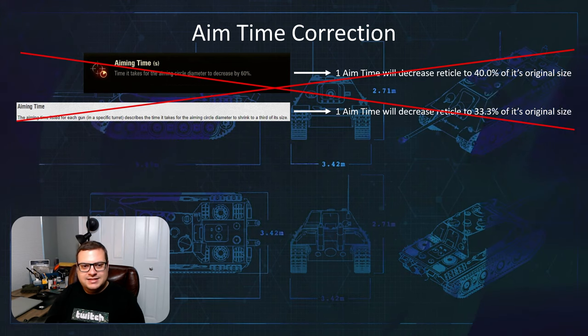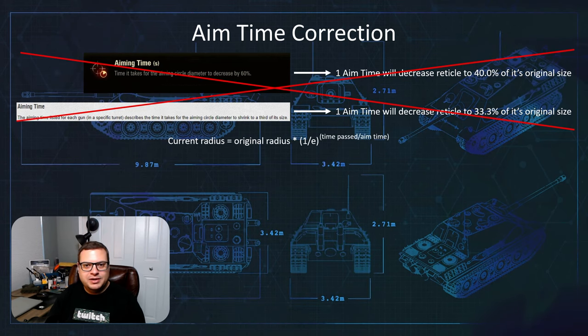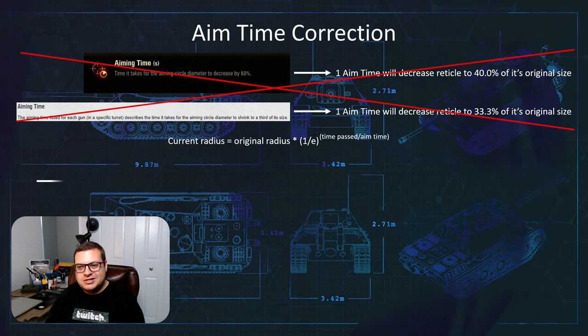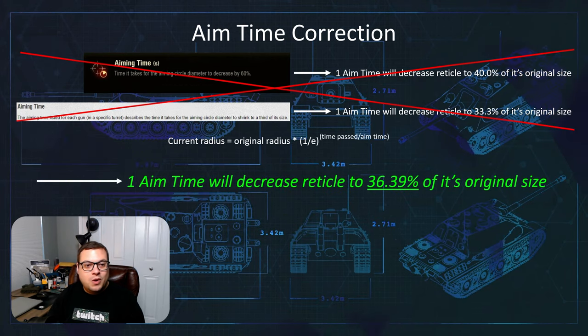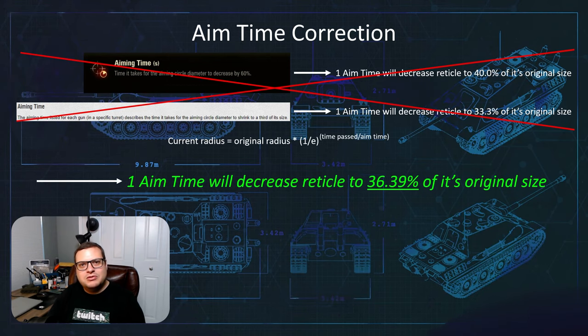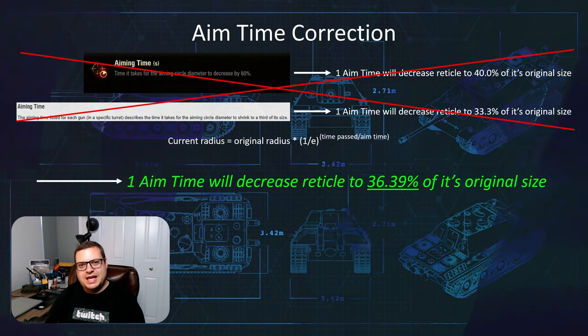What actually is in the game is an exponential decay using Euler's number. Don't freak out — you don't have to know this math. What you really need to know is just this: one unit of aim time will decrease the reticle to 36.39% of its original size. That's the actual value in the game.